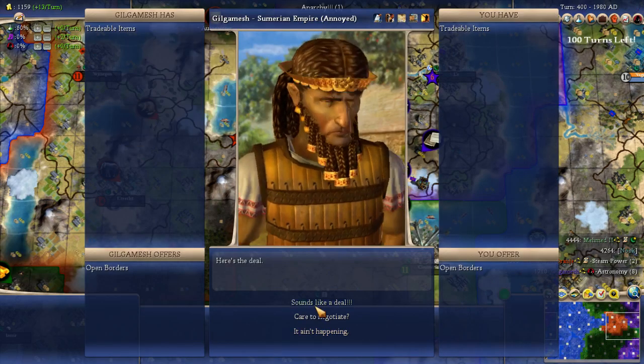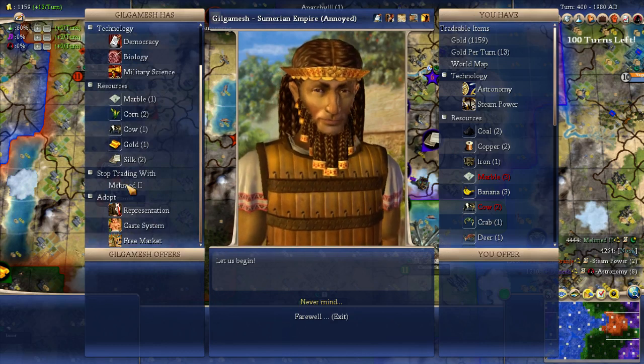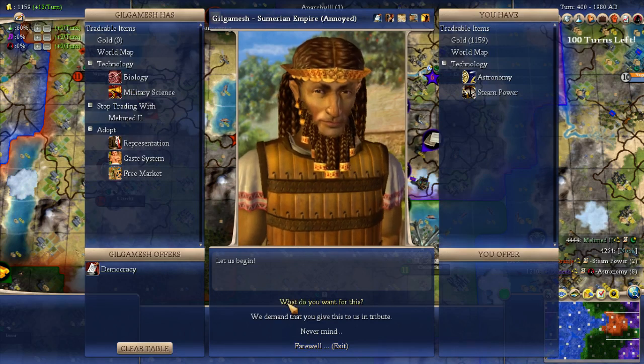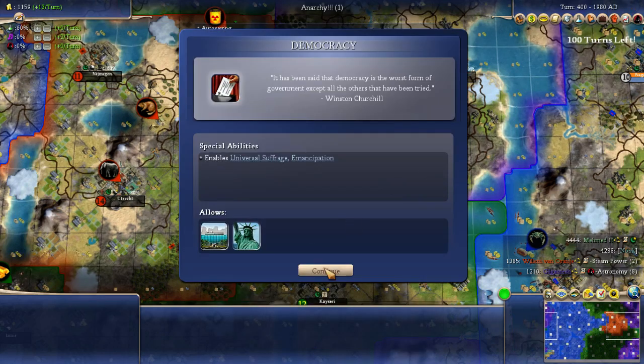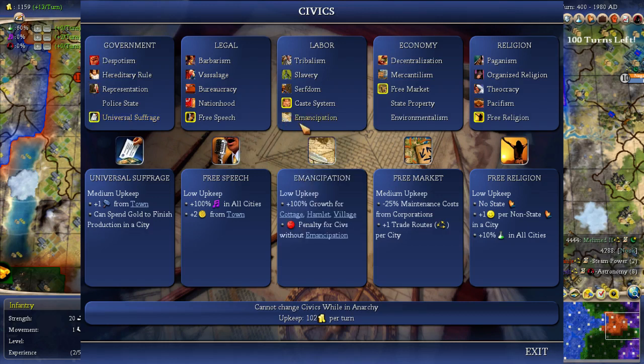Alright, if you want open borders — yeah, whatever. I can demand something from him. I can demand he stopped trading with him. I want democracy. Give me that. It has been said that democracy is the worst form of government, except all the others that have been tried. Do I want representation or universal suffrage? Extra production per town, and I can spend gold to finish — yeah, I think I'm going to do that one.